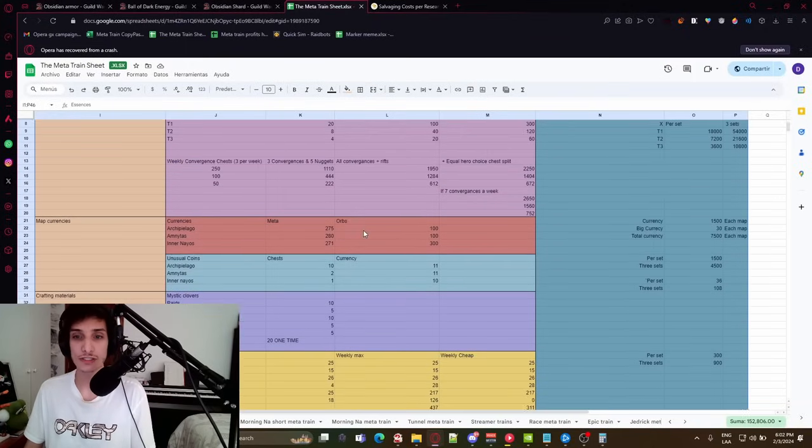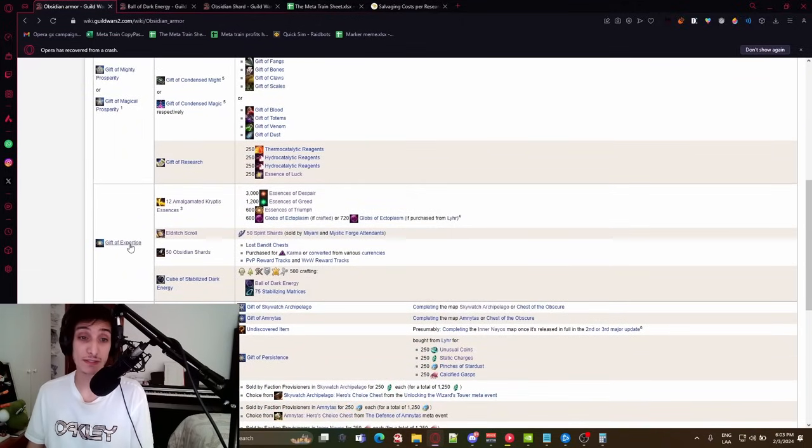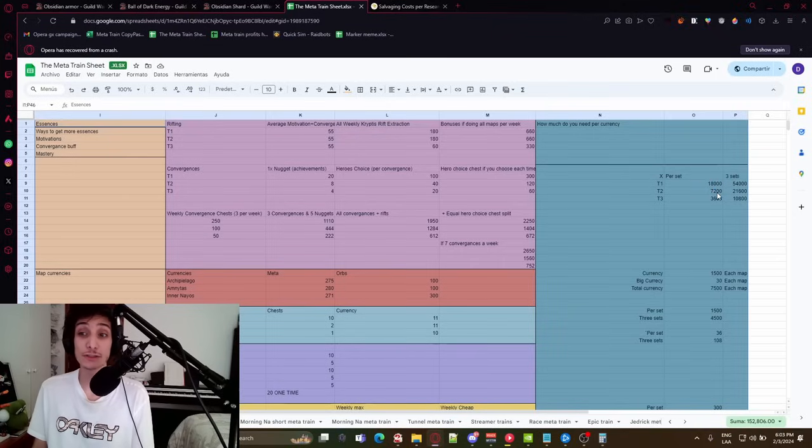I made this little currency tab on everything you're going to need that you can buy. We have essences, map currencies, and crafting materials. Let's start with essences first. You need Tier 1, Tier 2, and Tier 3 essences to craft the obsidian armor. You need 3,000 Essence of Despair, 1,200 Essence of Greed, and 600 Essence of Triumph per piece — and you need six pieces. This translates to around 18,000 Tier 1, 7,300 Tier 2, and 3,600 Tier 3 essences for one set, or 54,000 Tier 1, 21,600 Tier 2, and 10,800 Tier 3 for three sets.